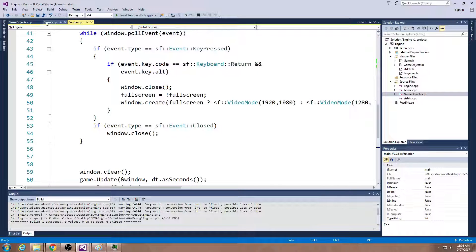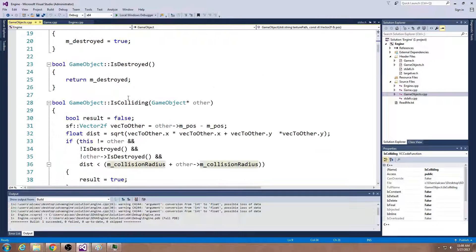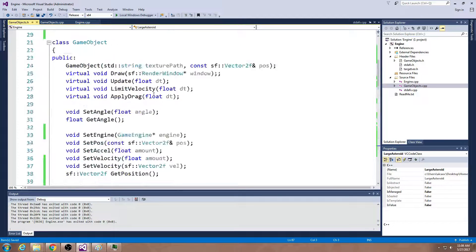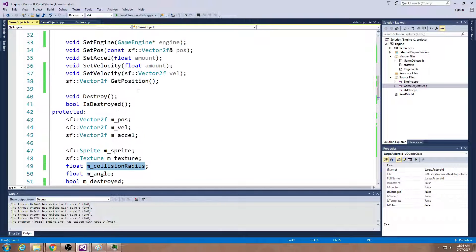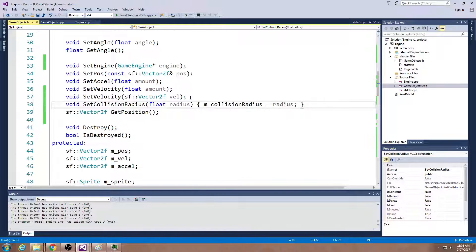Let's add that behavior. First, I want to have a collision radius on the game object. Going to my gameobjects.h and my game object class, I'm going to add a new float that represents the collision radius, and then a function to set it. I'll remind you that you can also inline this function — you don't have to write it in the CPP, you can write it right here in the header by putting the code within braces. For one-line things like this it's typically okay.